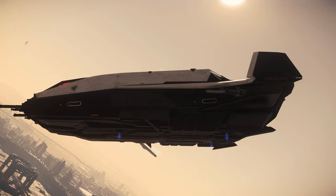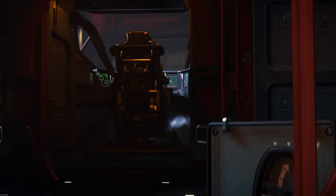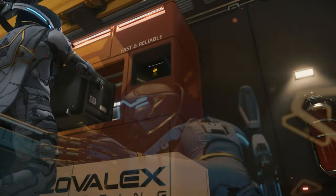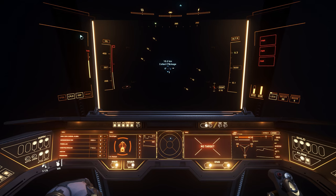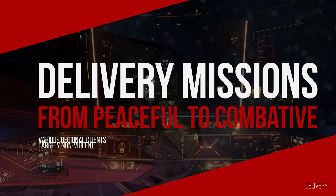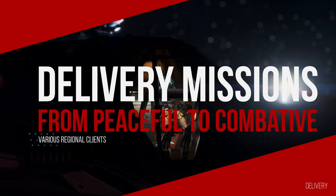With the completion of the first appointment mission, we have already become acquainted with several available mission types — recovering items from a bunker and also eliminating several enemies on sight. As the next mission type, we take a look at delivery missions, which we receive from various factions all over Stanton and can be found in the mission manager under delivery.